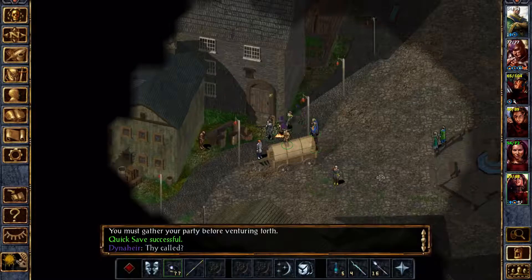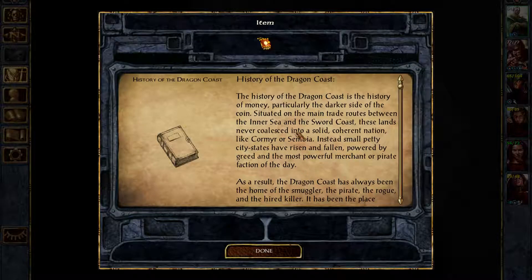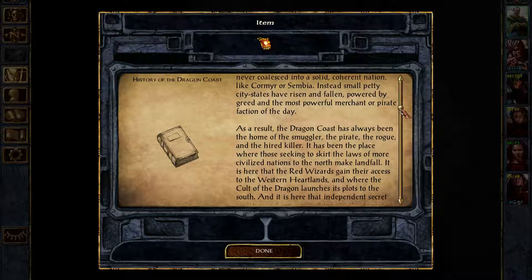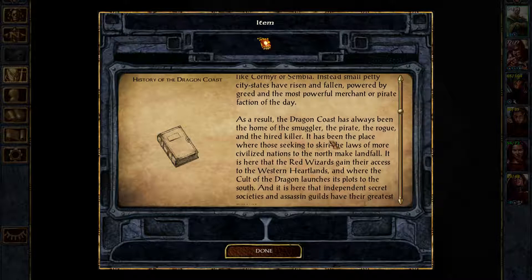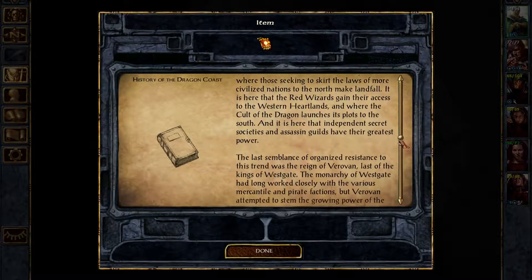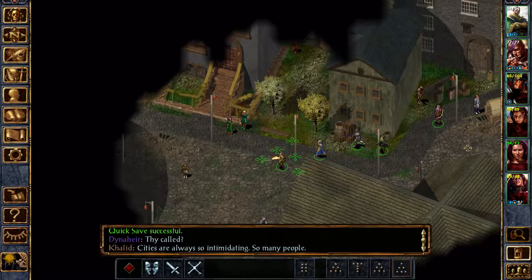Didn't I get a scroll of things? I did. It's gotta be somewhere in here. Ooh — History of the Dragon Coast. The history of the dragon coast is the history of money, particularly the darkest side of the coin. Situated on the main trade routes between the Inner Sea and the Sword Coast, these lands never coalesced into a solid, coherent nation like Kormir or Sambia. Instead, small petty city-states have risen and fallen, powered by greed and the most powerful merchant or pirate faction of the day. As a result, the dragon coast has always been the home of the smuggler, the pirate, the rogue, and the hired killer. It has been the place where those seeking to skirt the law of more civilized nations make landfall, where the red wizards gain their access to the western heartland, and where the cult of the dragon launches its plots to the south — and it is here that independent secret societies and assassin guilds have their greatest power. I don't want to read all of that, but that's interesting. I think that's the coast to the south of the Amnian coast — I'd have to look into a map of the Forgotten Realms.